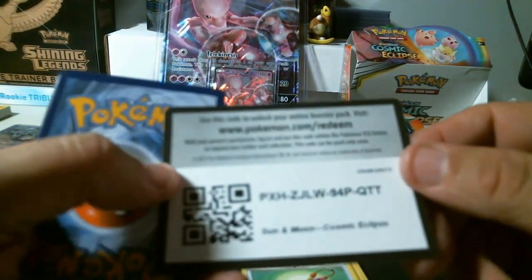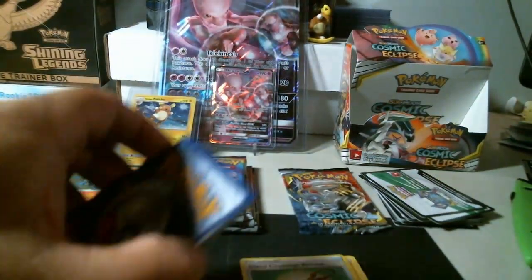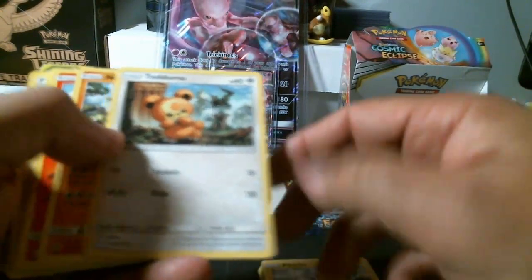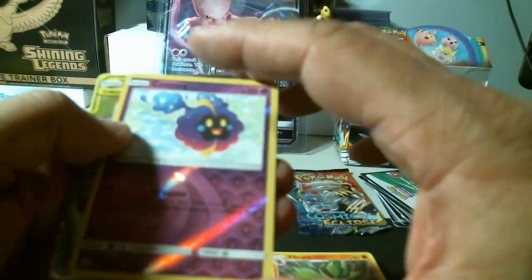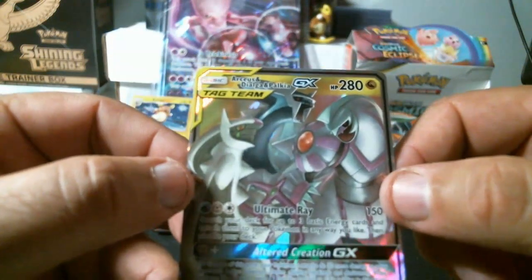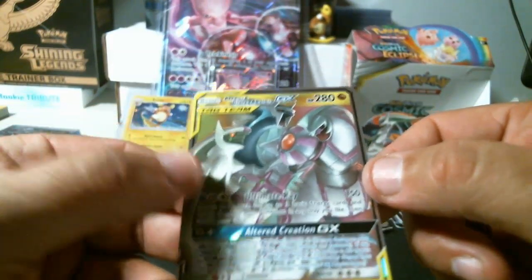Something shiny in this one — free code, Sun and Moon Cosmic Eclipse. Pikachu, Teddyursa, Nosepass, Litleo, Flabebe, energy, Island Challenge Amulet, Erika, Vibrava. Common Cosmoem reverse holo and another GX card — Arceus, Dialga, and Palkia GX. Very nice.